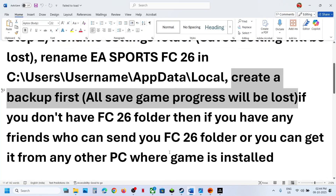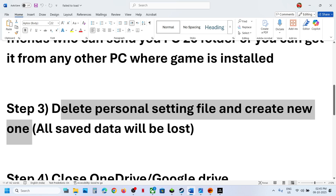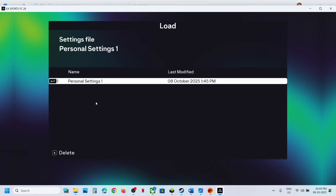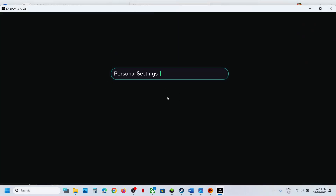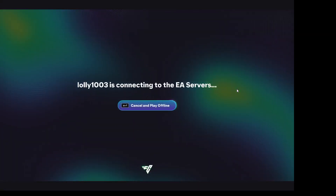The next step is to delete personal settings and create a new one. When you delete the personal settings file, all saved data and progress will be lost and you will have to start from scratch. When you launch the game and receive this error, if you see the Delete option, you can delete it. You will be prompted: 'Are you sure you want to delete personal settings? All saved data will be lost.' Only proceed if you agree. Once deleted, create a new settings file and start playing the game.